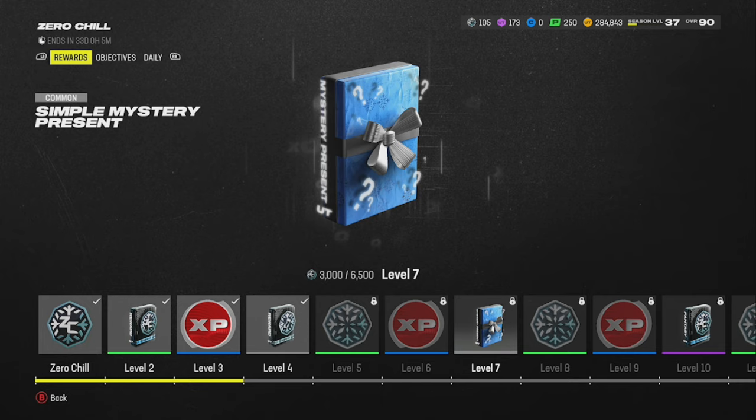Those mystery presents — if you've been doing Madden Ultimate Team for a while, you know you open presents on Christmas Day. They end up being either really good cards or trash cards. But this says 'simple mystery present,' which is pretty much the lowest tier you can get. So this right here is going to be ass.